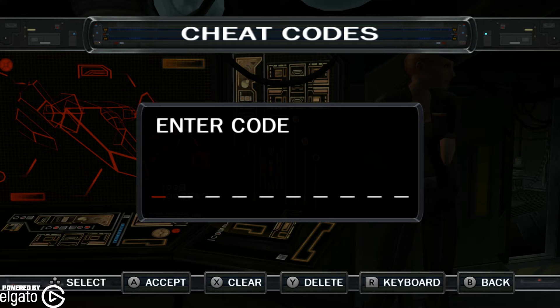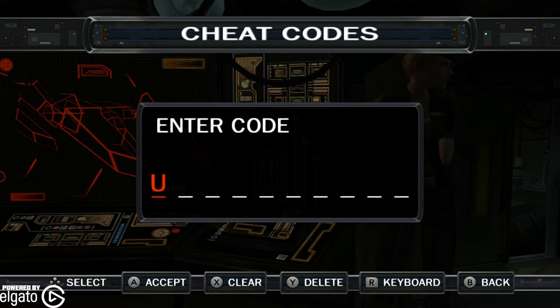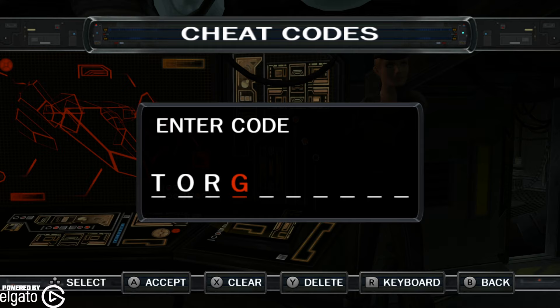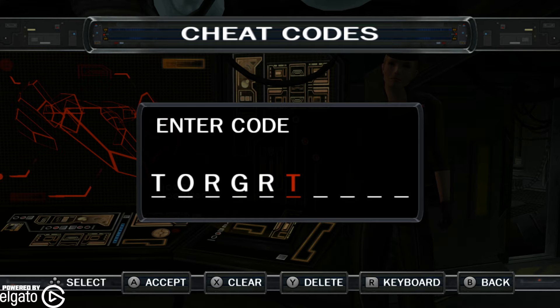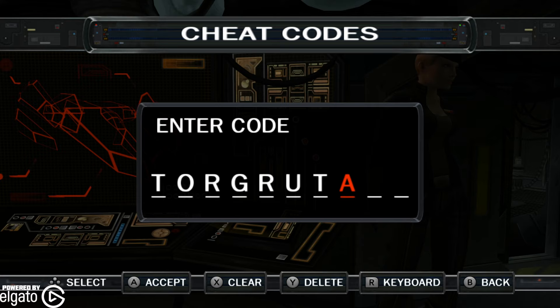Then there are lots of different codes for different skins you can unlock. One of them right here is 'Torruda' — so let's go ahead and press T, O, R, G, R, U, T, A. So you enter 'Torruda'.